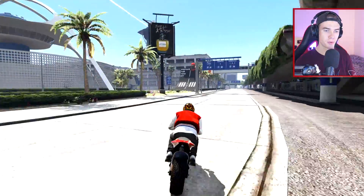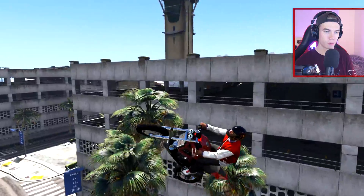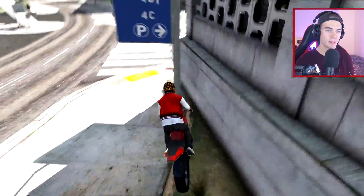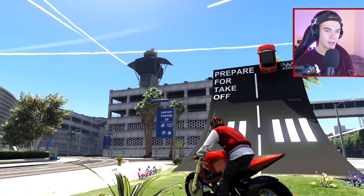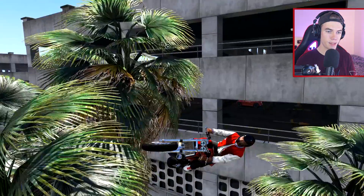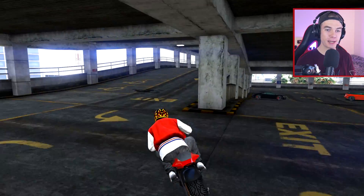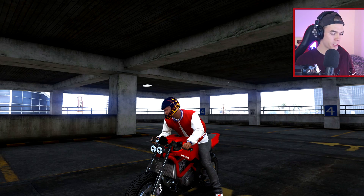Alright, pretty straightforward. Let's do a 360 into the parking garage. Doesn't really matter which level we enter. I feel like as long as we hit this jump, do a 360, and land in any of the two levels, I will count it. And that is — just as easy as that, guys. First attempt. That was so clean as well. We didn't even touch the edge. Alright, stunt complete. On to the next one.